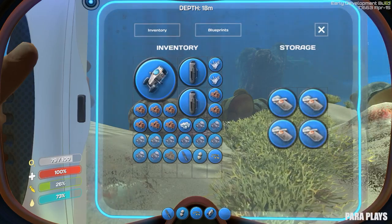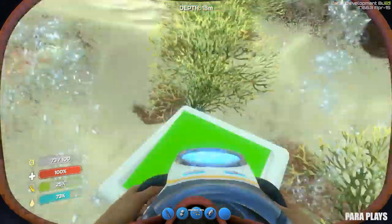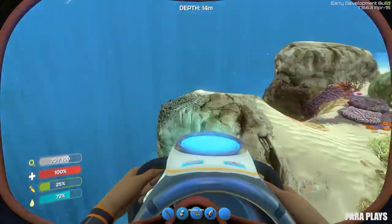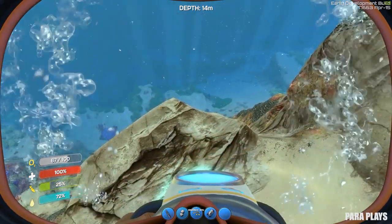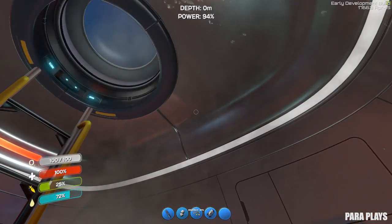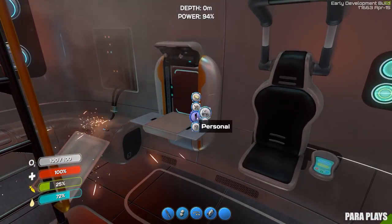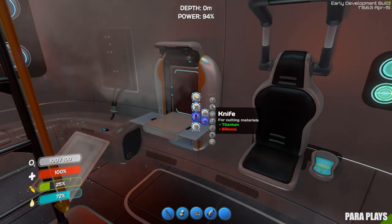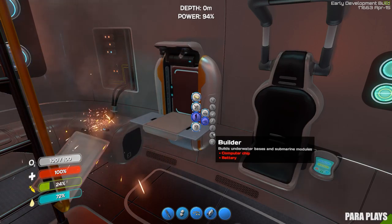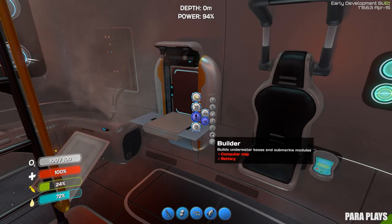How on earth do we build? I know the other tool was for terraforming but we want to build. So there must be a tool that we need for building - there has to be. Tools: flashlight, knife, diving wheel. There we go. So we need a battery and a computer chip.